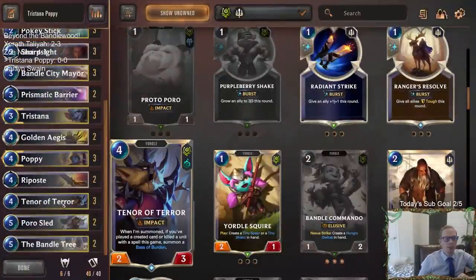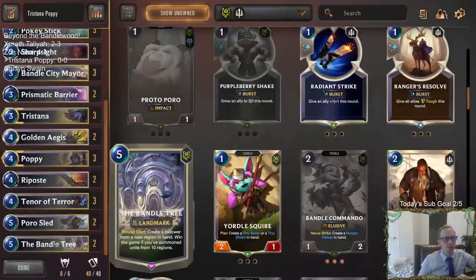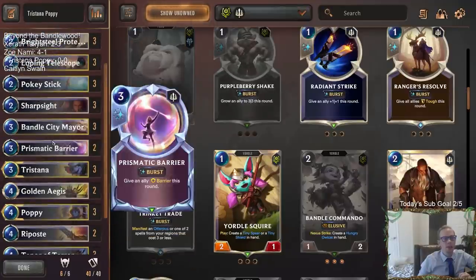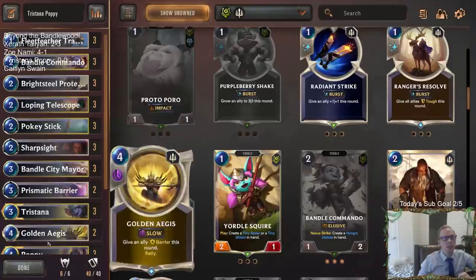Tenor of the Terror is a card I'm pretty excited about — it's just kind of perfect, always play a creative card. That's going to be two different multi-region allies for us. Poros Lead as well. We're going to have two copies of the Bandle Tree at the top end for an alternate win condition — if we're playing against a control deck or can't get through, maybe we play defense well enough and have the Bandle Tree do some work. Summon units from ten regions — I want to try that card out.